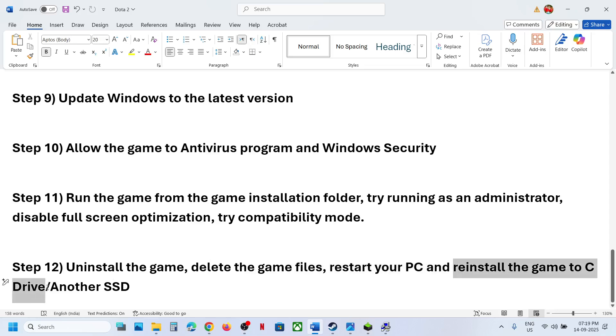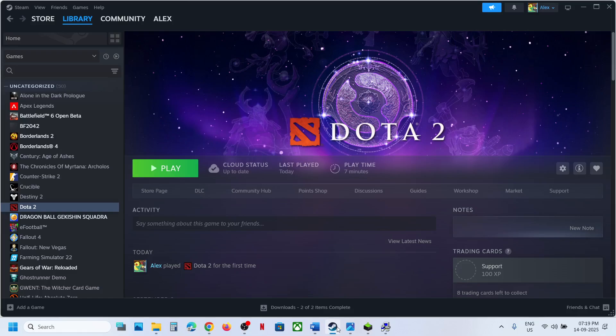If the game was installed on the D drive or any external drive, try installing it to the C drive and check. If it's already on the C drive, try installing it to another SSD. One of the steps shown in this video should help you run the game successfully. Thank you for your time — please like this video and subscribe to my channel.